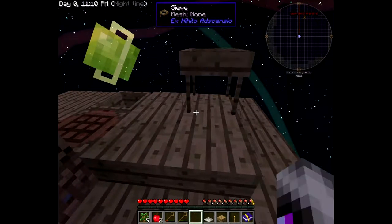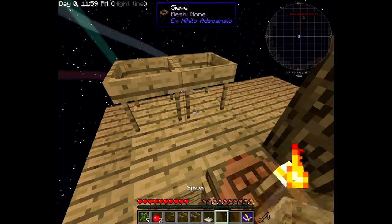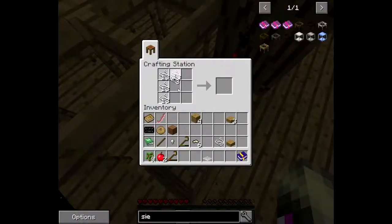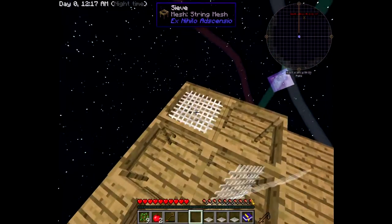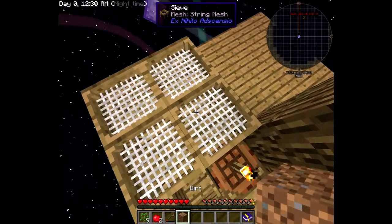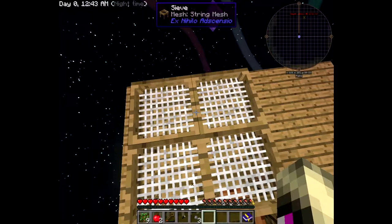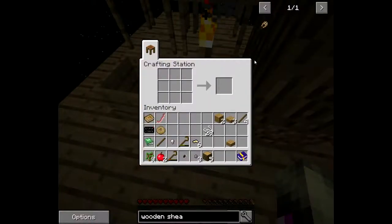I find it funny with these skyblock mod packs that you can always see the sun and the moon at all times — unless it's noon you can pretty much see both at the same time. We're gonna vein mine all that and we're gonna get a whopping stack of string — a whole stack, that's crazy! So here's our dirt. Now the base way to get stuff is to sieve, and you have to start sieving dirt. Let's go ahead and make a sieve and a string mesh. There's a bunch of different kinds but we're just going to do this one.